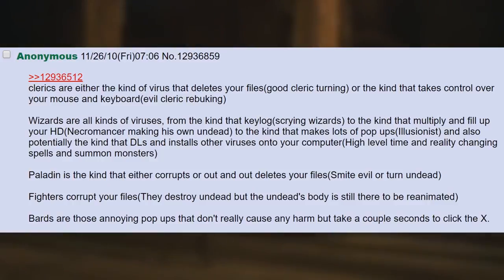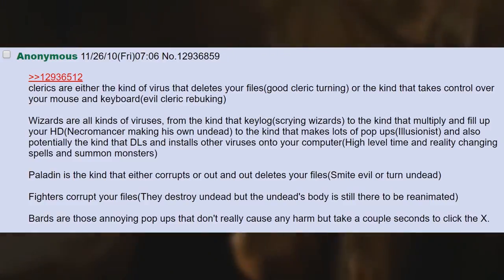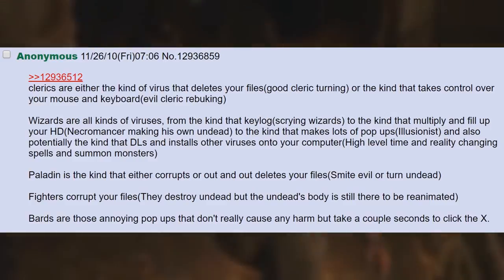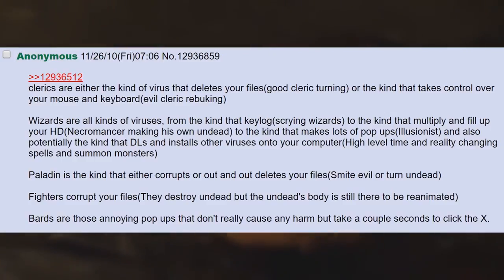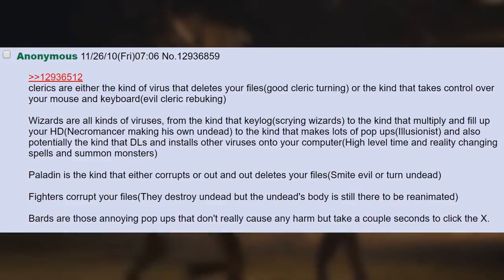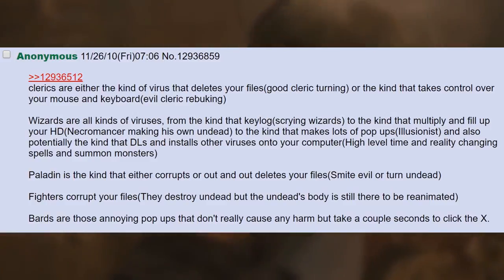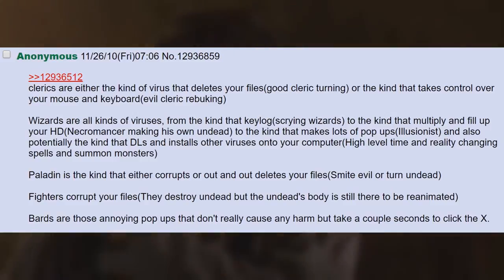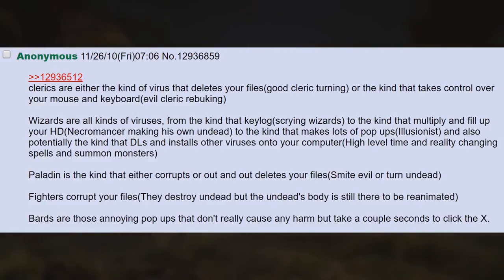Clerics are either the kind of virus that deletes your files — good cleric turning — or the kind that takes control over your mouse and keyboard — evil cleric rebuking. Wizards are all kinds of viruses: from the kind that keylog — screaming wizards — to the kind that multiply and fill up your HD — necromancer making his own undead — to the kind that makes lots of pop-ups — illusionist — and also potentially the kind that downloads and installs other viruses onto your computer: high-level time and reality changing spells and summon monsters. Paladin is the kind that either corrupts or outright deletes your files — smite evil or turn undead. Fighters corrupt your files: they destroy undead but the undead's body is still there to be reanimated. Barbs are those annoying pop-ups that don't really cause any harm but take a couple seconds to click the X.